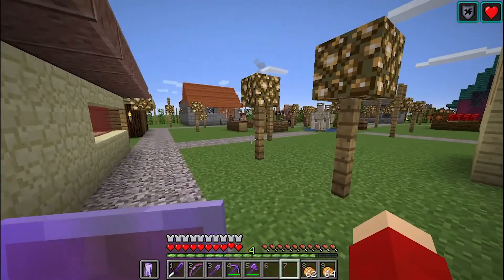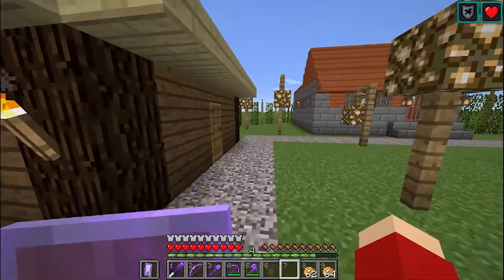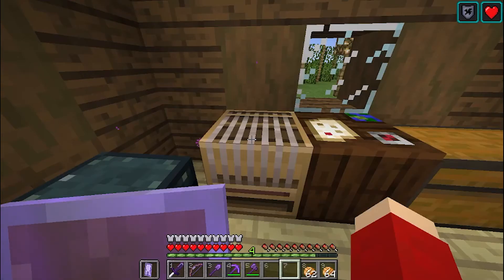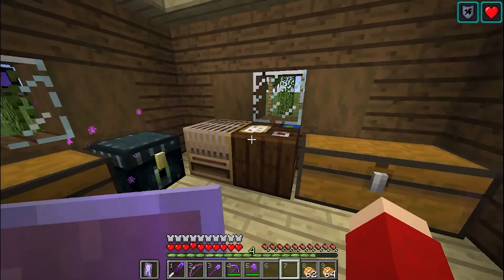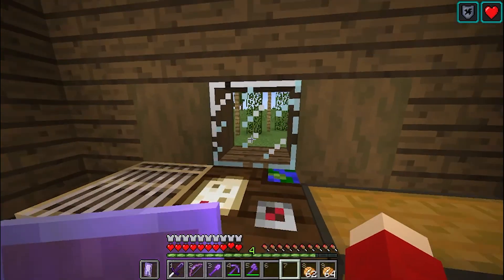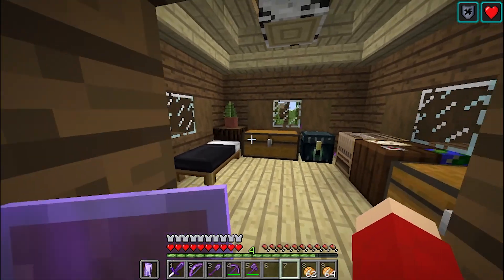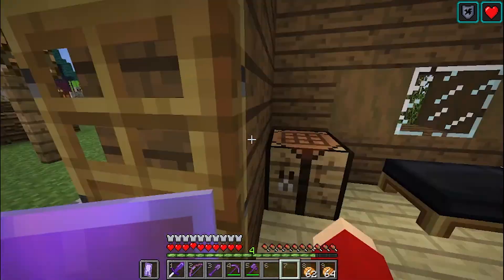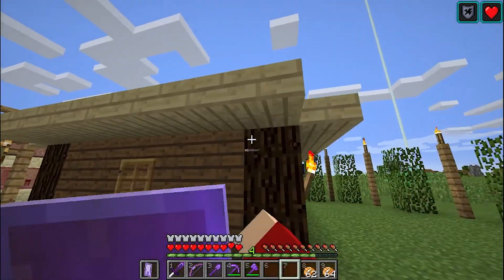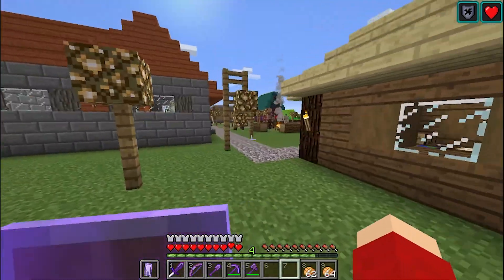Looks like they're having their little gossip time right now, but we'll move on swiftly. Here we've got the cartographer's house and the loom person's house. There's only one bed here — one person leaves for the night. They both have their own chest: one works on banners, one works on maps. They both work from the same paper, so they've gotten along, harvesting sugarcane together and making paper. Another little cute birch and spruce house.